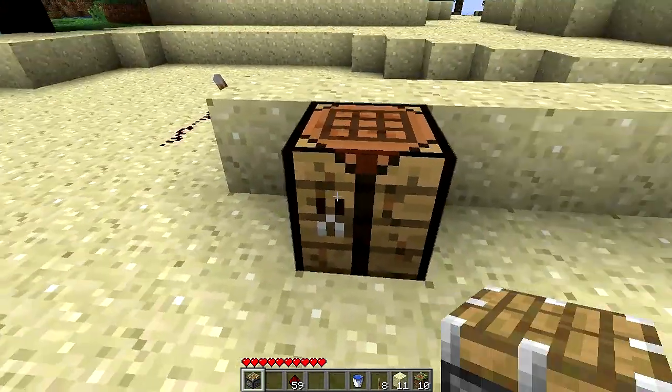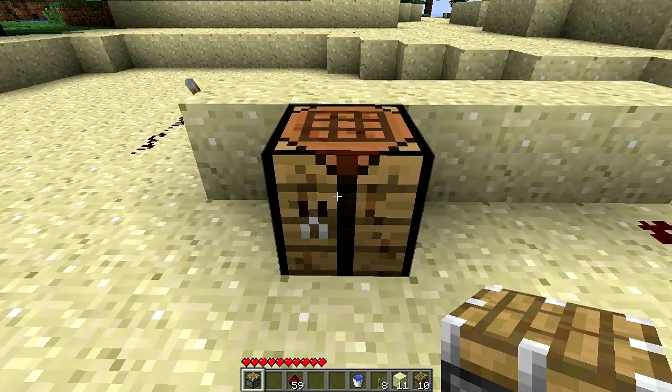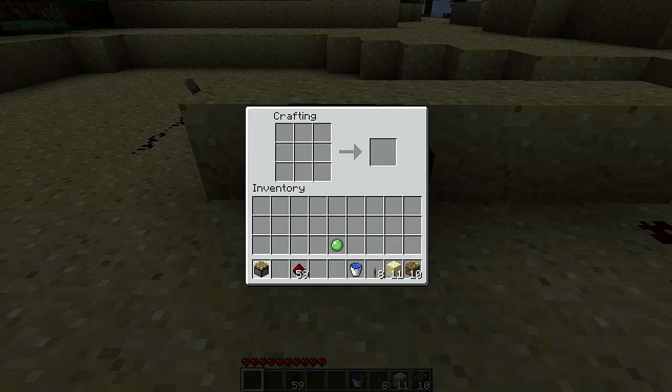You can also make a sticky piston. You get a slime ball from slimes down in caves and stuff, and that gives you a sticky piston.